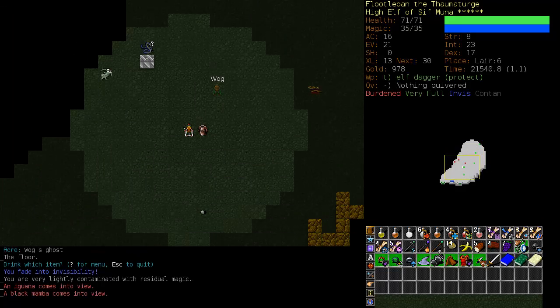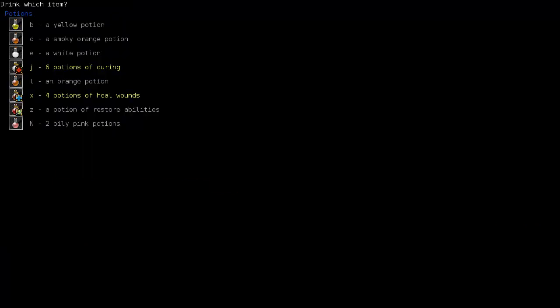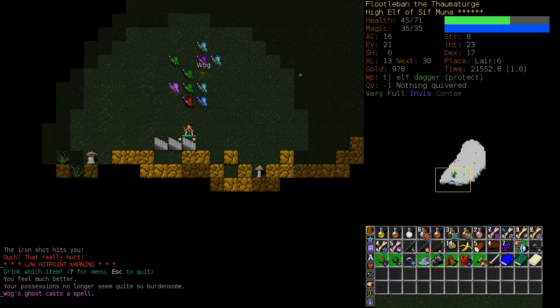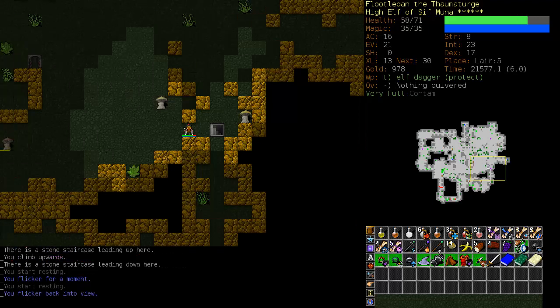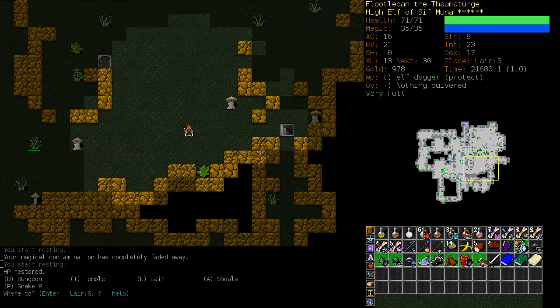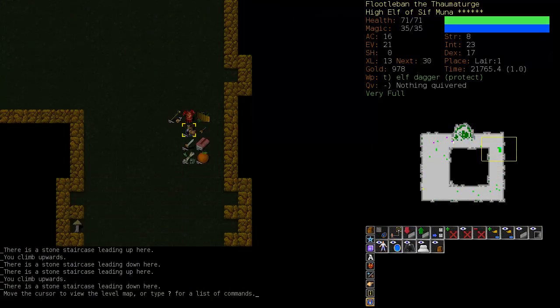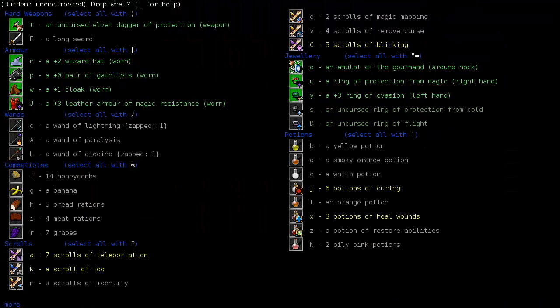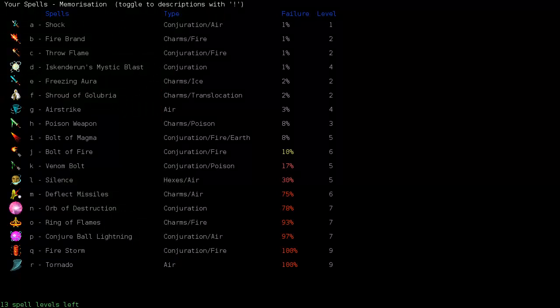That didn't seem to do much good. Anyway, we're keeping ahead of him. Ow! And that was an Iron Shot. Immediately quaff a Heal Wounds. He cast butterflies, which is going to do me a lot better than him. And there's a chance he's going to Stone Arrow me again - I have to take it and go up the stairs. Iron Shot me again - that Iron Shot almost one-shotted me. Let's go back to the stash. He is a deep elf, so I'm not too worried. The thing about AI ghosts is they're not really too clever. If he had followed up with another Iron Shot, I would have been dead, but they're not quite smart enough to figure that out.